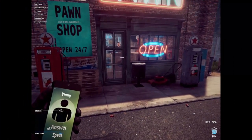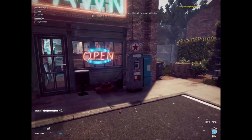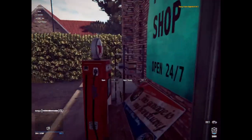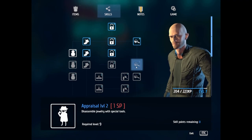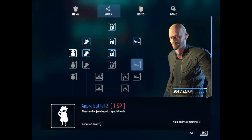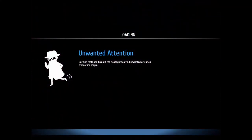So we did just complete the storyline mission. What's good, Vinny? I have to learn appraisal level 2. Okay, I think I can do that. That thing was 180 bucks. So, skills — we have appraisal level 1, but we have 0 skill points, so we're going to have to go and level some up. Okay, so what level am I now? How do I check my level? I'm level 7. You need level 9, so we're going to have to steal a lot of stuff to level up. I'll catch you guys when I learn appraisal level 2.